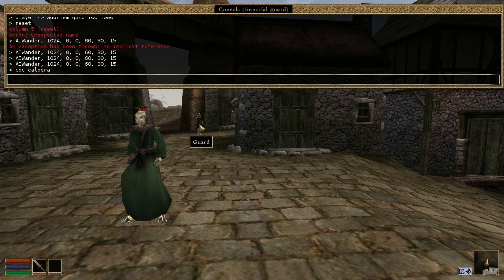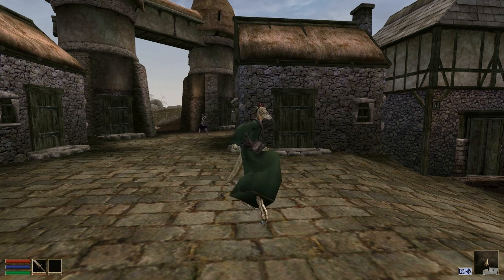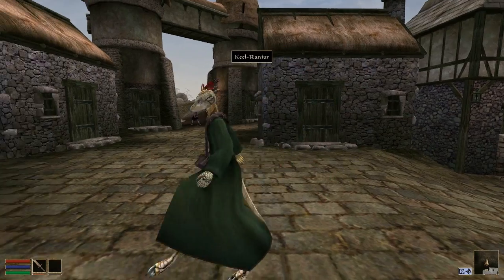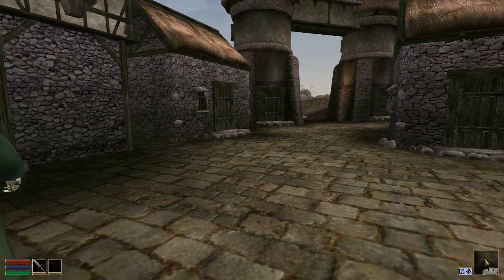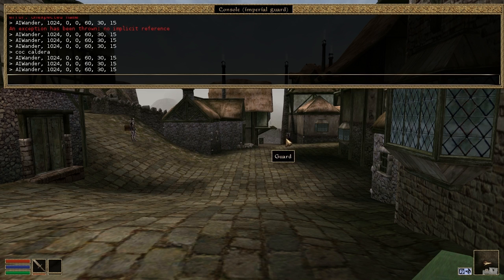The AI package AI Wander has been implemented. As you might expect, this is what allows NPCs to wander around town and so forth. Currently, this command must be invoked by way of the in-game console, but of course, this behavior will be initialized on startup in a future version.